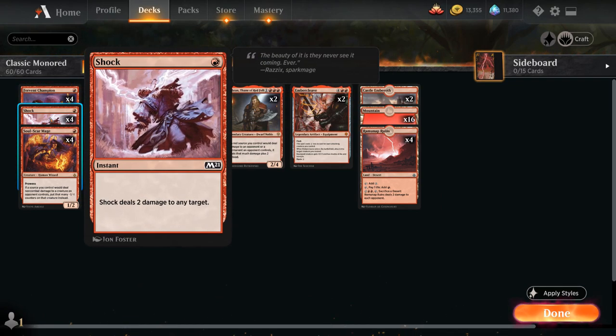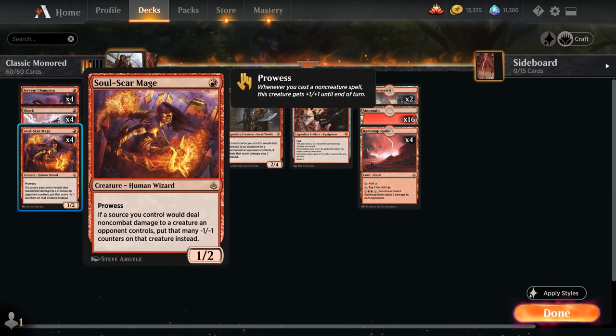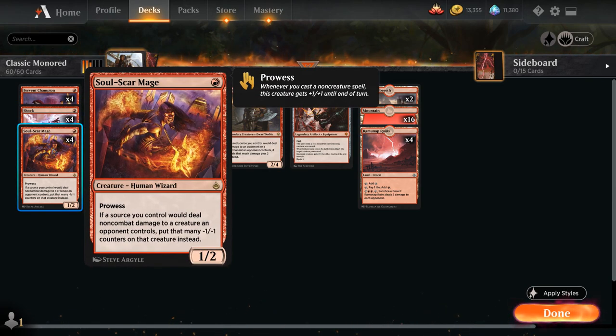We've got the full playset of Shock as a cheap and reliable burn spell, and Soulscar Mage, a 1-mana 1/2 Human Wizard with Prowess, so gets +1/+1 until end of turn whenever we cast a non-creature spell. And if a source we control would deal non-combat damage to a creature an opponent controls, we put that many -1/-1 counters on that creature instead, which does have a lot of neat applications in this deck.